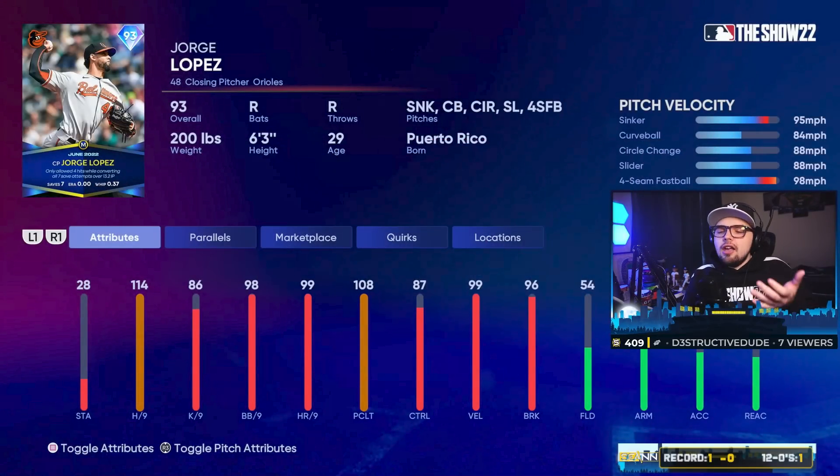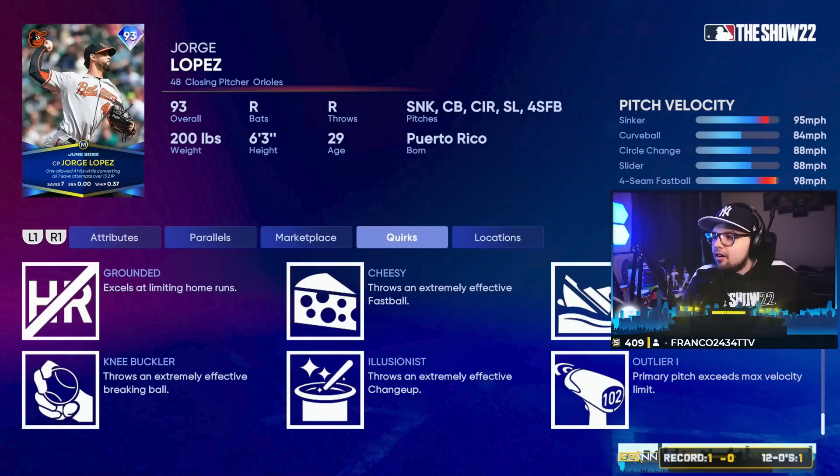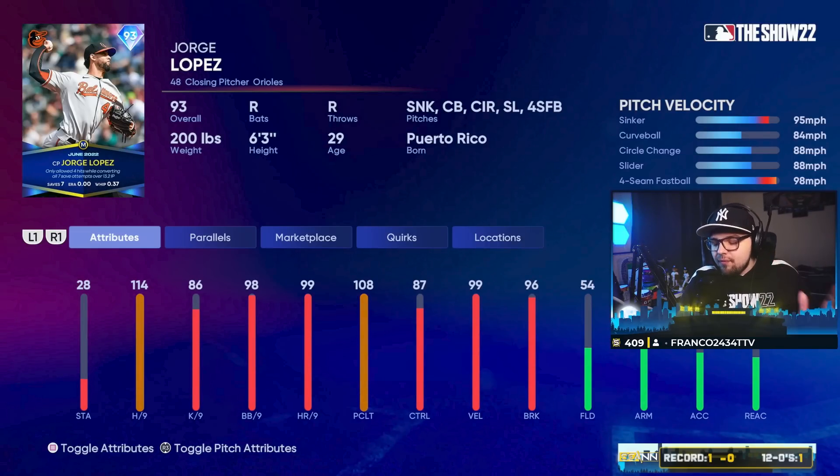Jorge Lopez — I think he's the go-to reliever to use. He's a lot like the Clay Holmes monthly award card, an outlier on the sinker. He's going to throw it very fast, a little faster than normal sinkers. To be a hard-hitting sinker — I actually like Jorge Lopez a lot in BR, and this card should be a very nice reliever option. If you're still looking for it in your bullpen, he'll at least be respectable.